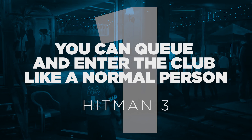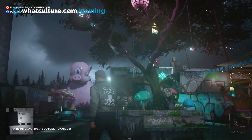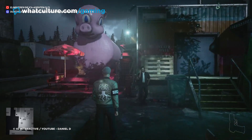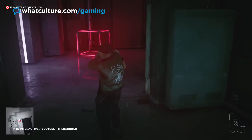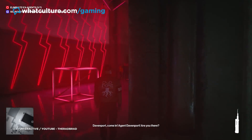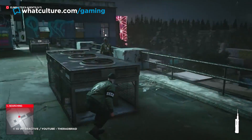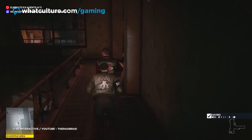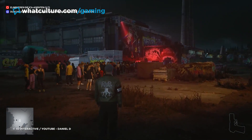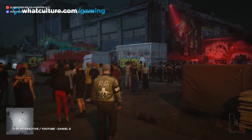Number 1: You can queue and enter the club like a normal person — Hitman 3. Back to Hitman for the top spot, because IO Interactive are absolute wizards when it comes to fully immersing you in a given play space. Hitman 3 features some of their most intricate levels yet, and once you fire into the ludicrously fun Berlin nightclub level, where you're tasked with taking out five or more targets using whatever methods come to mind, it's easy to ditch any sense of decorum and go postal with a fire axe. If you do the exact opposite though and literally play by the rules, you can actually stand in the queue and get into the nightclub in real time.